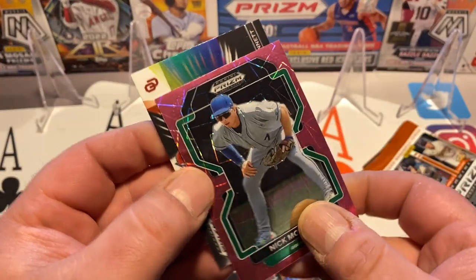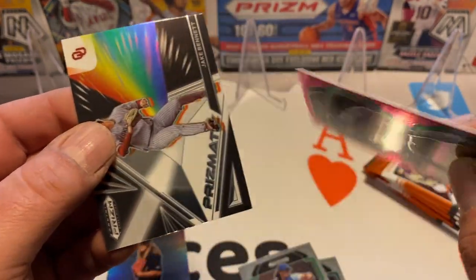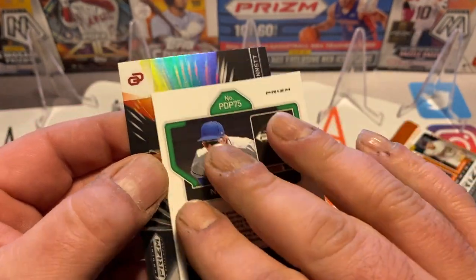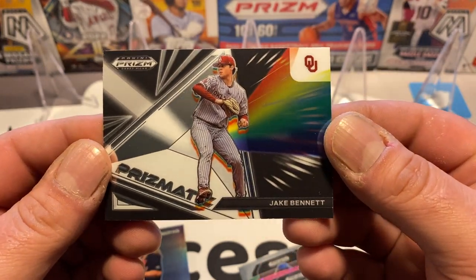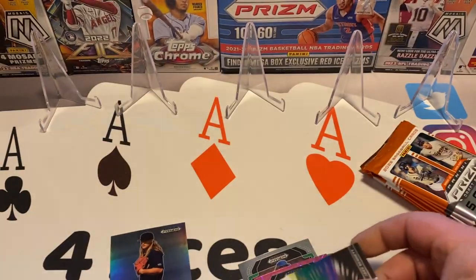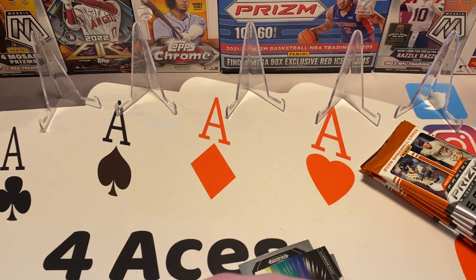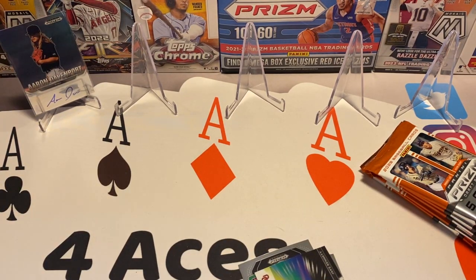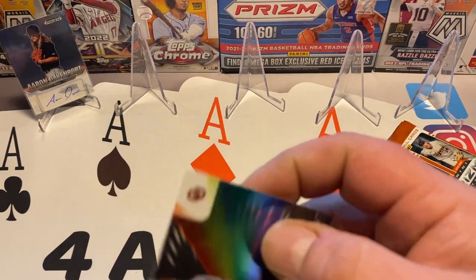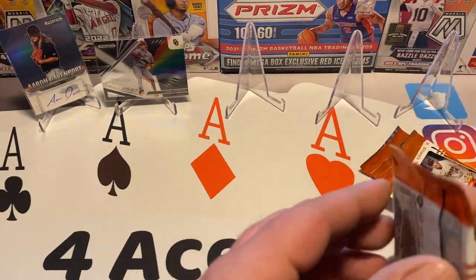There's our pink — Nick Morabito. He's a 75th pick, high school pick. And that's a cool insert, prismatic. Jake Bennett, Oklahoma. We'll sleeve that auto up for sure. Got that out of the way quick in the first pack. And we're not going to sleeve all the pinks because we're going to have six of those. We'll sleeve up this insert though — that's pretty cool.